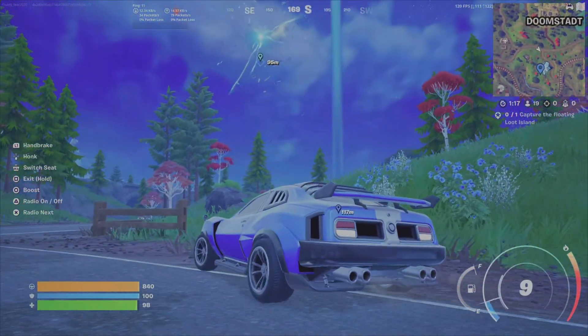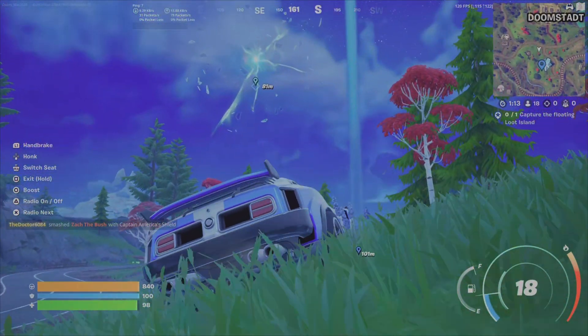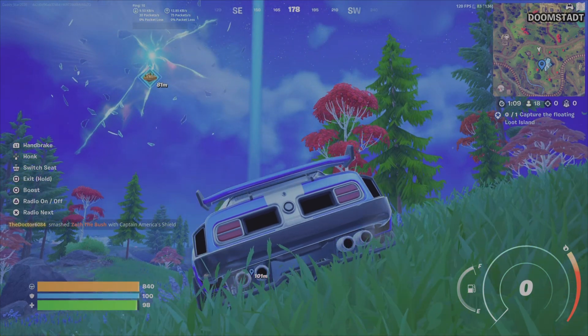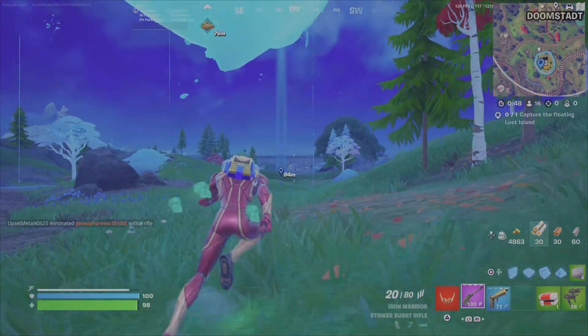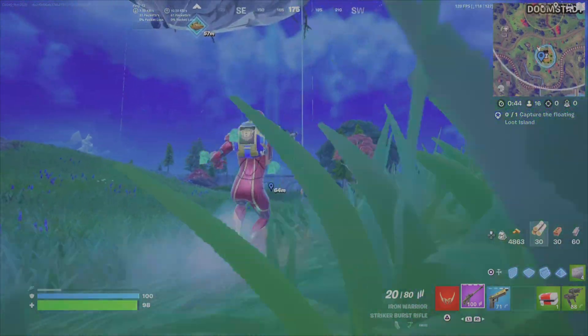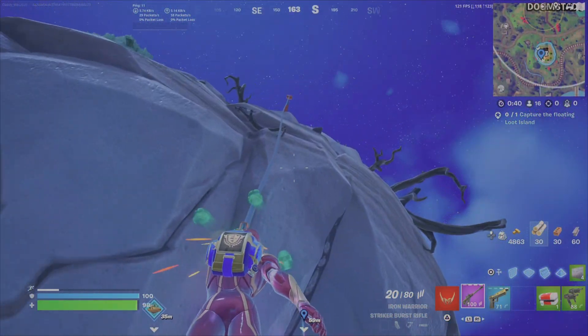Once the island appears, you need to get up there — there are two ways. There will be some rifts, which look like little portals on the ground that you can walk into; they'll transport you into the air and you can glide onto the floating loot island. Alternatively, the easiest way is to use one of the ascenders — that's like a zip line that goes up and down. You come up to it, press square, and zip right up.